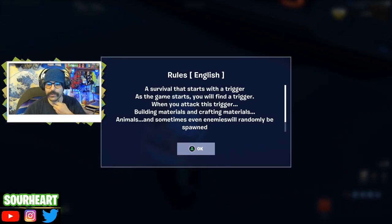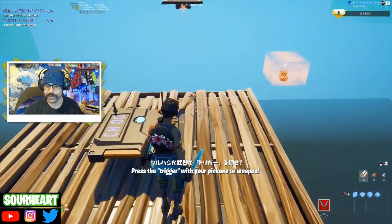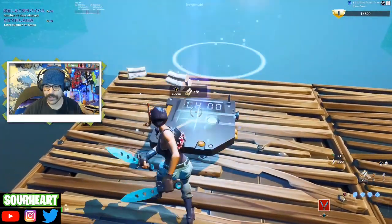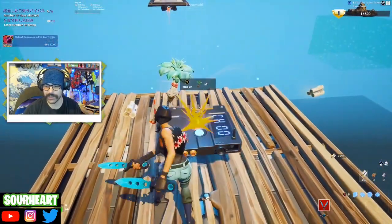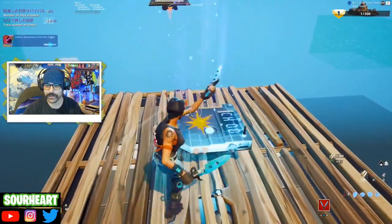A survival that starts with a trigger - as the game starts, you find a trigger. When you attack this trigger, building materials and crafting materials are released, and animals and sometimes even enemies will randomly be spawned. Press the trigger to get a pickaxe of choice. I guess you just chop it until you have enough materials. That is kind of the point of the game. You can literally complete this challenge just by standing here and doing this.